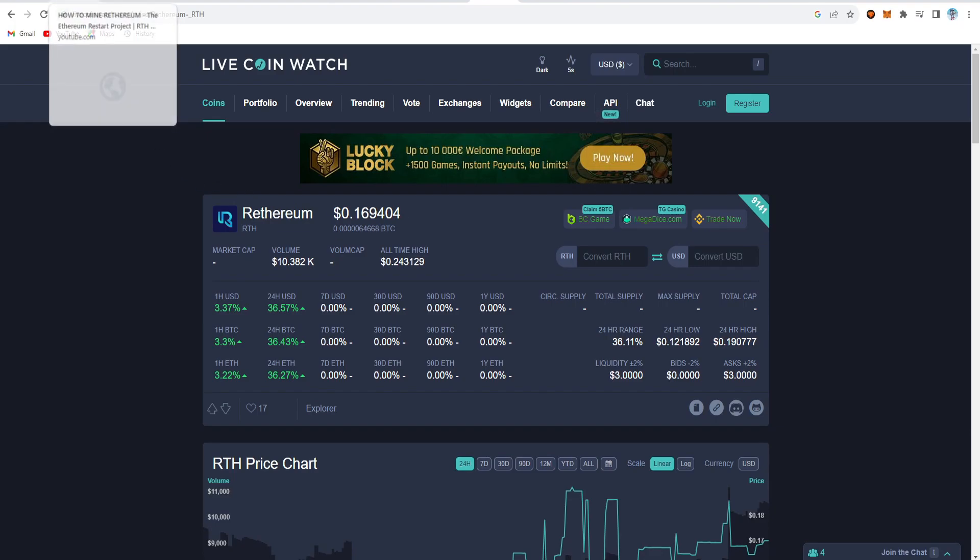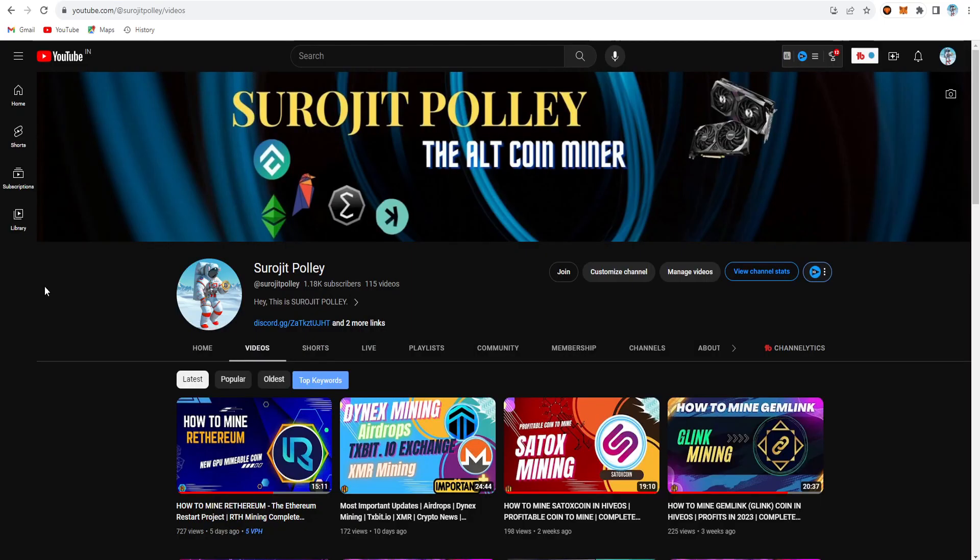That one is the Rhetherium — both short forms are the same RTH — but this is the coin we are going to talk about for mining purposes. I previously made a video about how to mine Rhetherium on the custom SRB Miner and also set up the wallet address on MetaMask for Rhetherium. If you want to mine Rhetherium as a single coin and create a wallet address in MetaMask, you can check out that video.